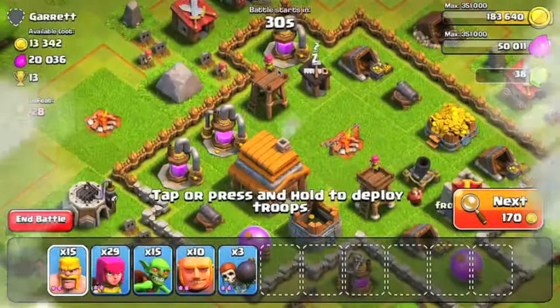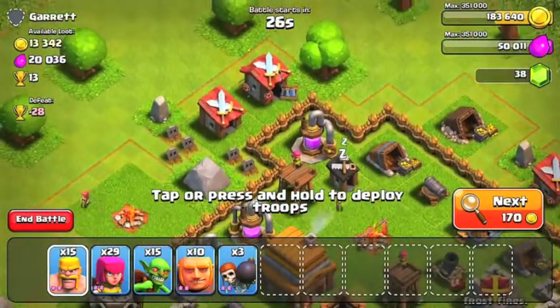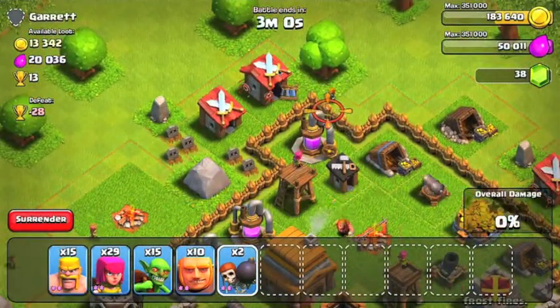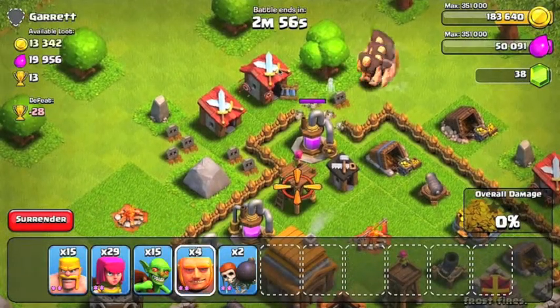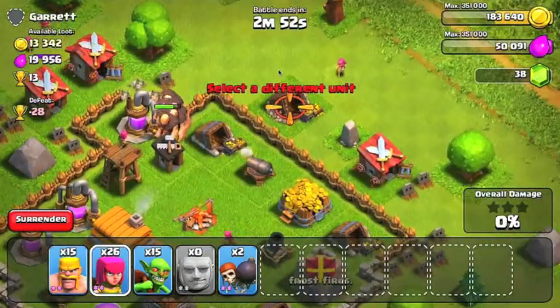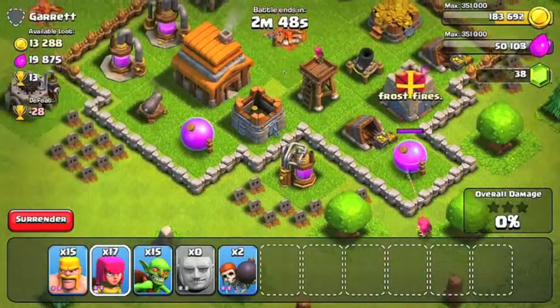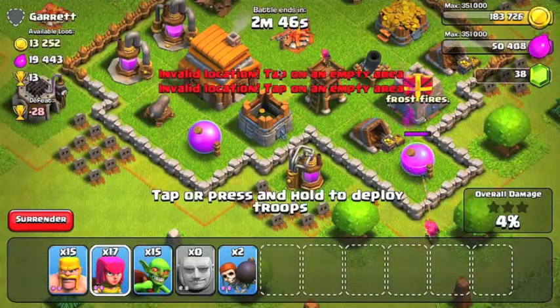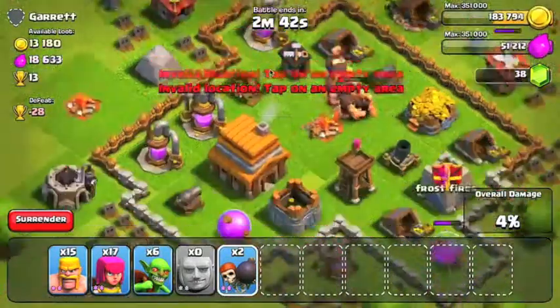Okay guys, so for the first base here, as you can see the Mortar was under construction, so I knew I would have an easy raid ahead. So I dropped my Wallbreaker, dropped my 10 Giants, and let's get to work. My Giants usually do pretty good when I raid, and without the Mortar on this raid, it made it even easier to win.